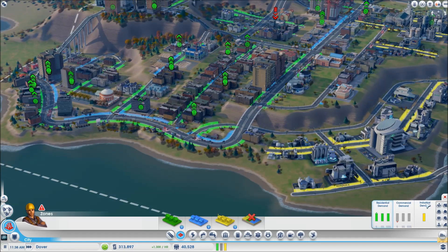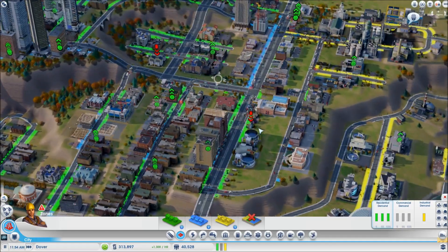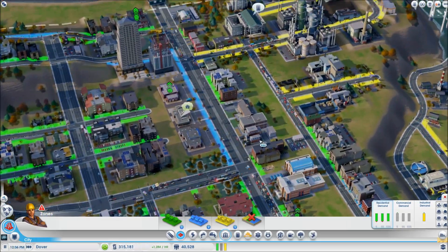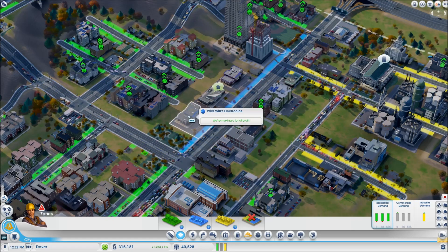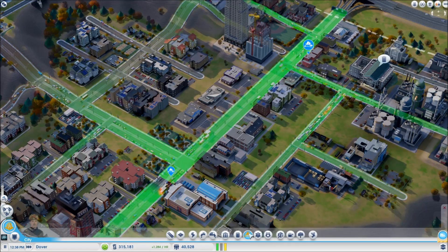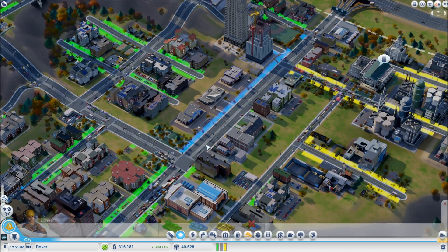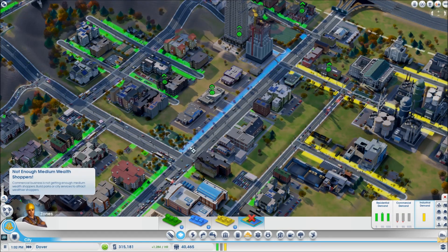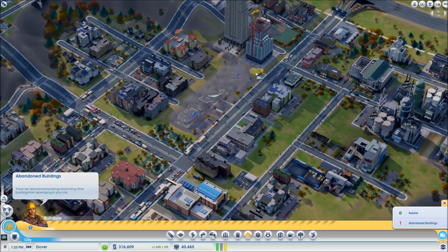We need to get the worker zones going — come on, residential, do your thing. We should probably remove a lot of this stuff here and make it residential as well. Let's get rid of fire troubles and put more residential and less commercial. I think that's causing a bit of problems right now.